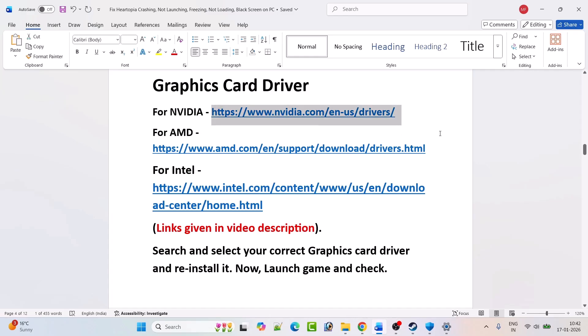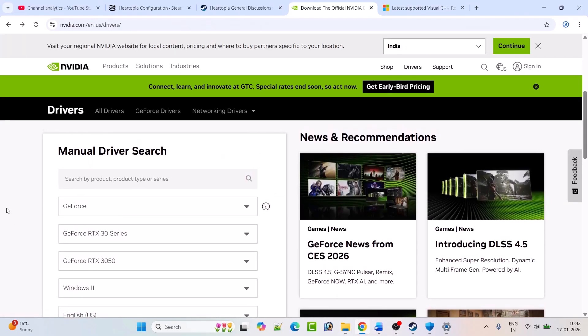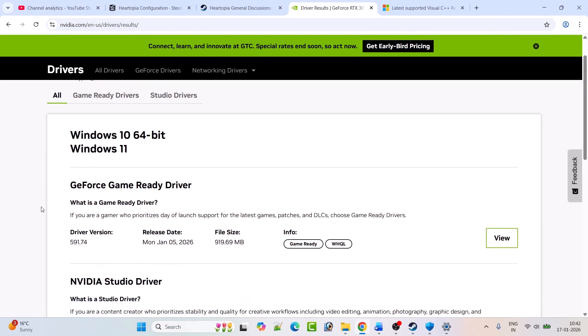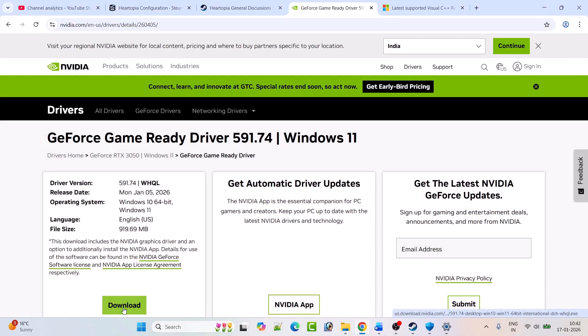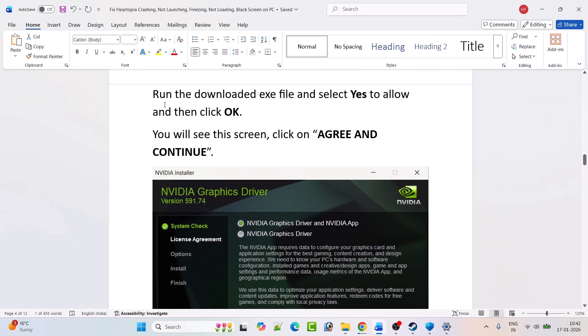For NVIDIA: go to the NVIDIA website, enter your graphics card version and Windows operating system, then click Find. Download and install the latest GeForce Game Ready Driver. Click View, then Download. Once the exe file is downloaded, run it, select Yes to allow, and click OK.